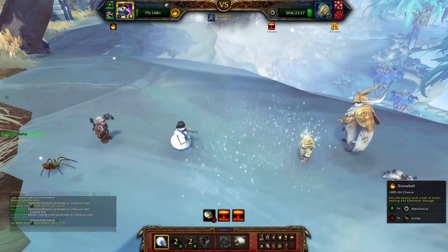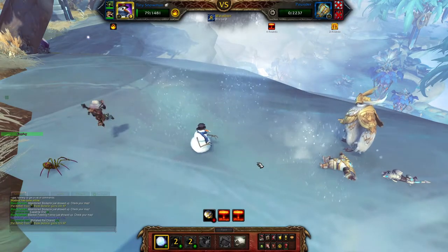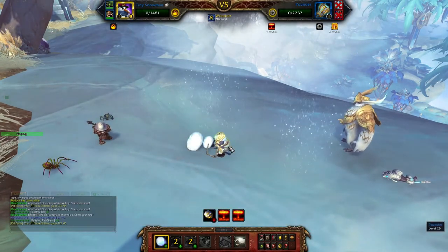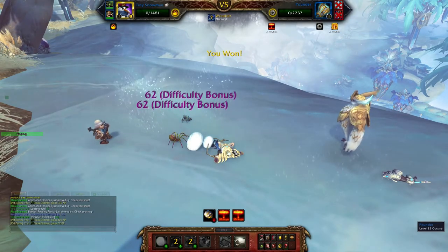Here is the silly part where Pounder might decide to explode, and this way he will kill your Tiny Snowman. But at least you will get the win because of your filler pets. If by any chance he doesn't explode, just throw him two more Snowballs and you will win anyways.